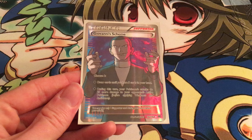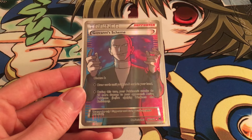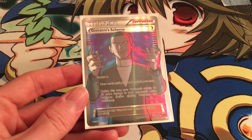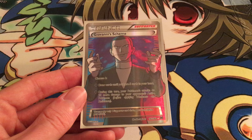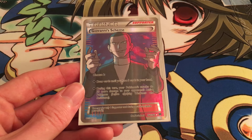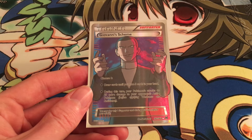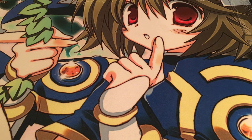We have one Giovanni's Scheme, which is VS Seeker bait. He can draw your hand back up to five, so we can draw lots of cards in lots of ways. But also the 20 extra damage is pretty crucial: if you put that extra 20 on your Synchro Woofer, that's 170, and with Muscle Band — which we run — that's 190. So we can call this basically a double Plus Power, which is pretty useful considering the damage we deal in this deck. The math is pretty important.